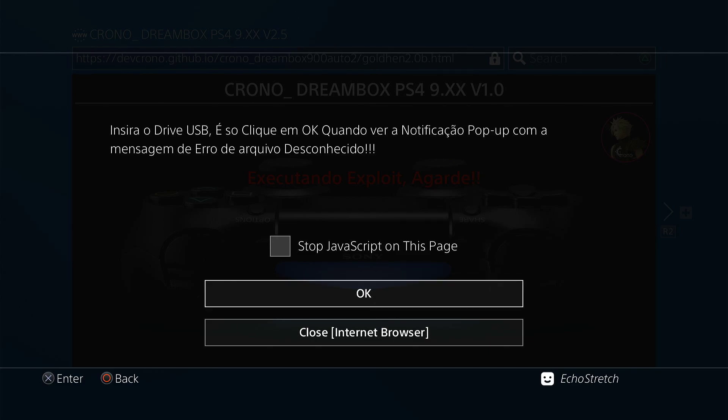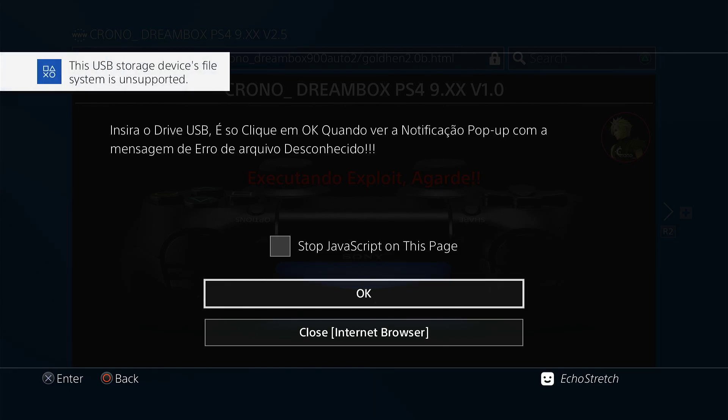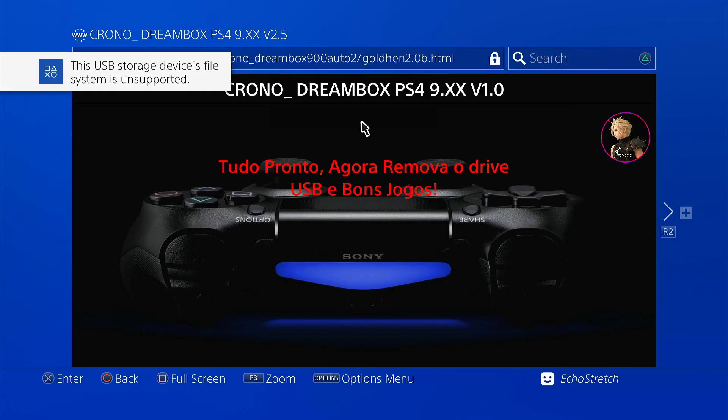Give it a few moments and it should pop up with 'Unsupported File System.' There it is — 'The USB storage device system is unsupported' — we'll go ahead and hit OK. GoldHEN 10 2.0 has loaded, so we can go ahead and unplug our USB as we won't need it again.